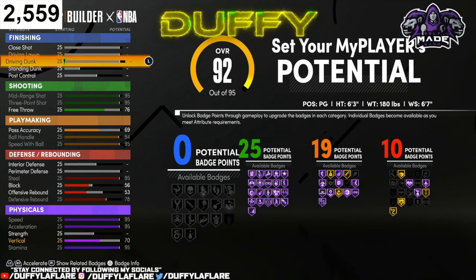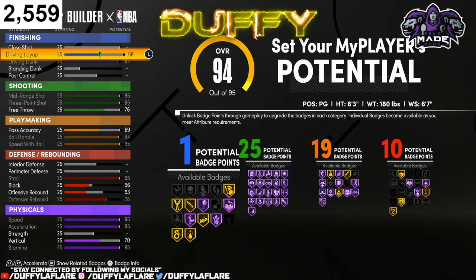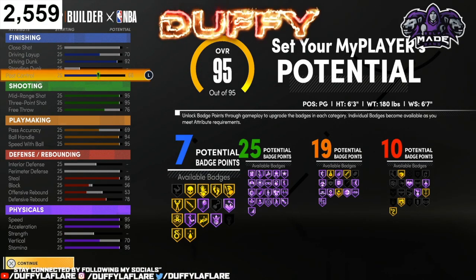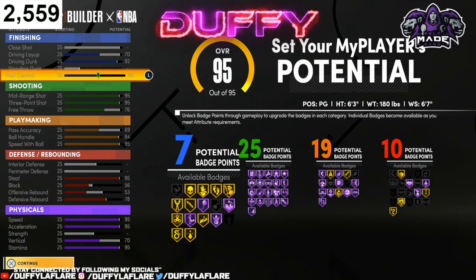Now for finishing, you wanna go ahead and bring your dunk all the way up, bring your driving layup to a 70, skip over standing dunk, and then bring your post control all the way up. And that's going to leave you with 7 finishing, 25 shooting, 19 playmaking, and 10 defensive badges.